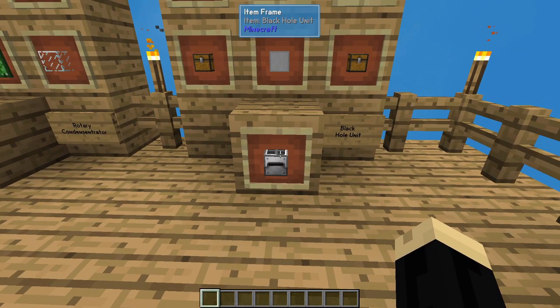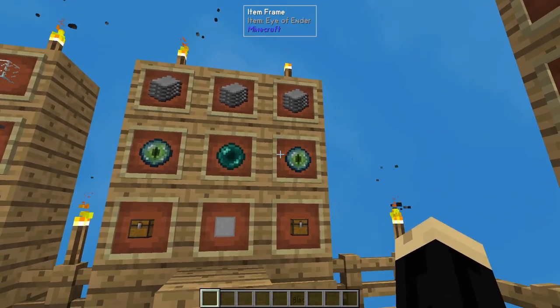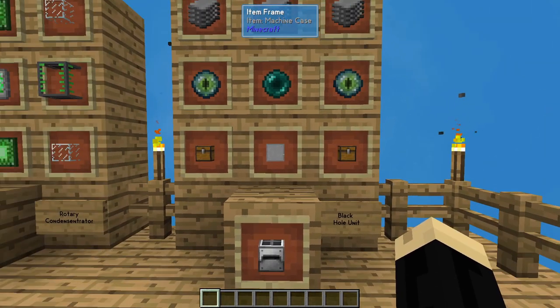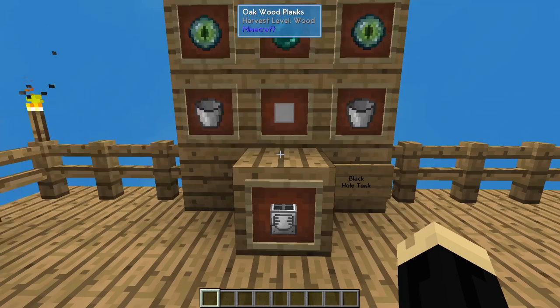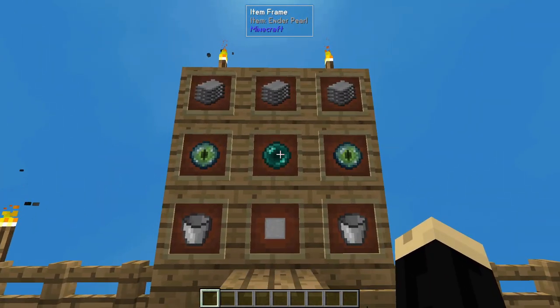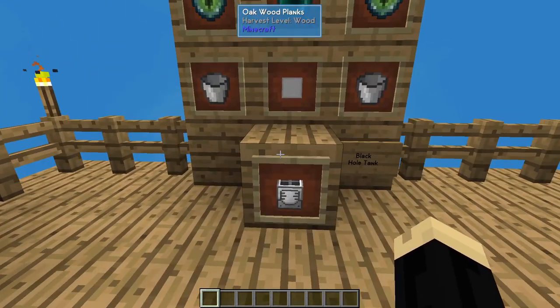We're going to use a black hole unit: three plastic, two eye of ender, an ender pearl, two chests, and a machine case. And then we'll use two black hole tanks — almost the same recipe: three plastic, two eye of ender, an ender pearl, the same machine case, but you use two buckets instead of chests.